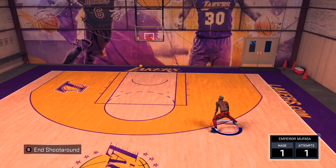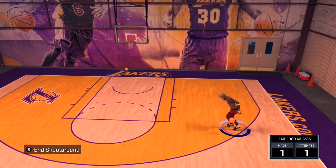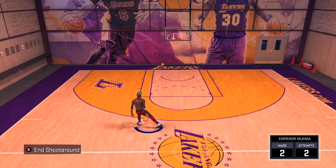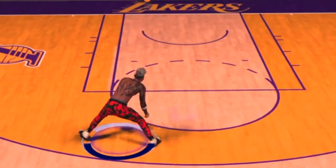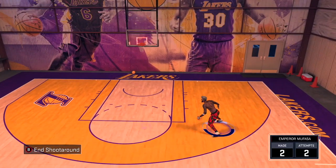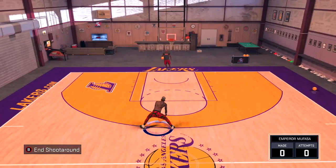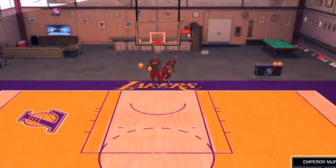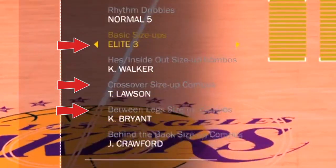Today's video — as you guys can see right here — is a little preview of the moves we're gonna go over. I'm gonna give you guys two combo dribbles to bring to the park, some brand new combos. Even though 2K18 is literally about to release in about a month, I'm still dropping some brand new fire combos. Today's video is actually gonna revolve around the Ty Lawson crossover size-up combo — that's why he was in the thumbnail.